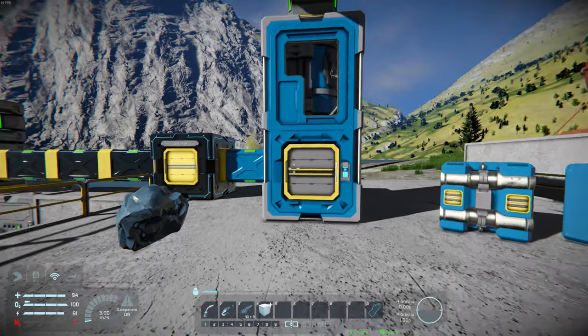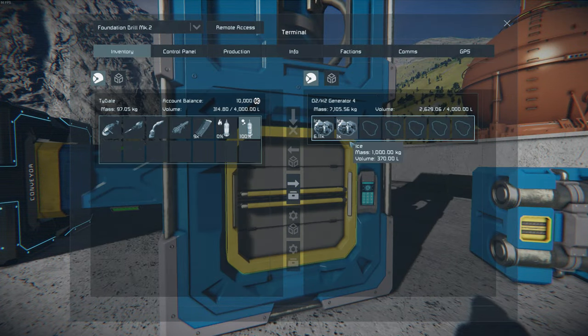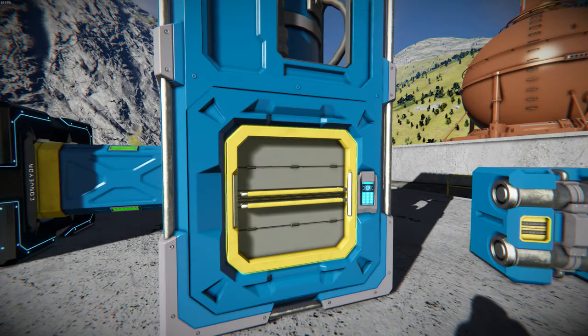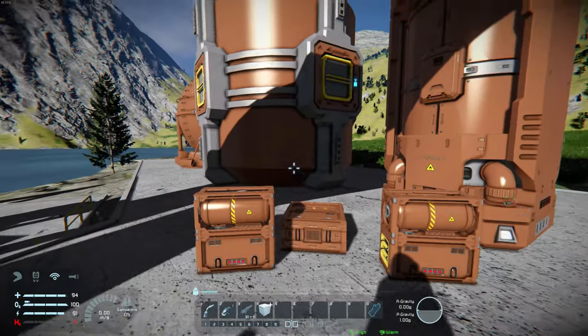Both gases can be made by placing ice inside an O2H2 generator. This item is available for both large and small grids, and can be attached via conveyors to tanks that store large amounts of each type of gas.